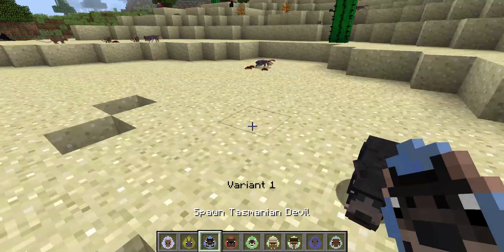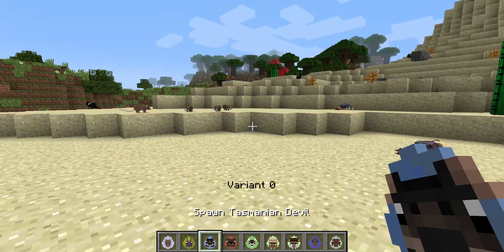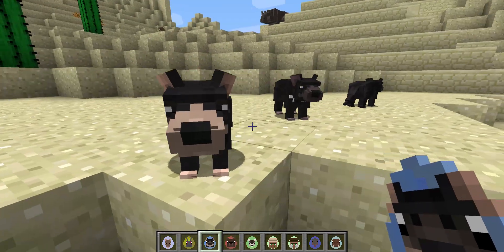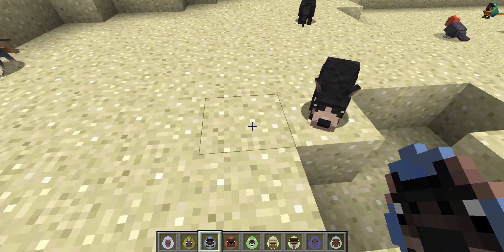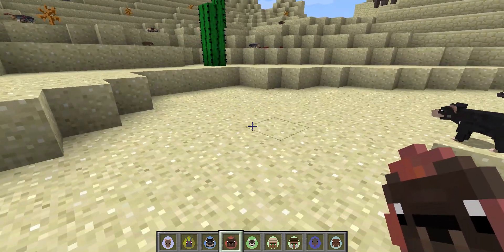Tasmanian devil — okay, these things are in Alex's Mobs now. These things are in Alex's Mobs — remember, the little one snuck up on me when I was looking at a treasure in a boat, it was kind of funny. I shared an experience bottle with him. That is such a specific memory — I remember editing that scene, that's why it's just hammered into my memory.